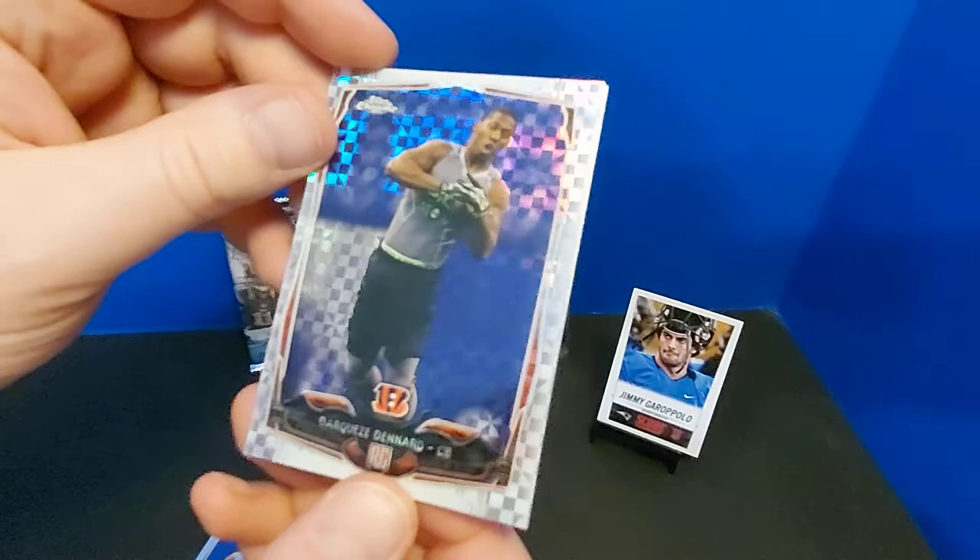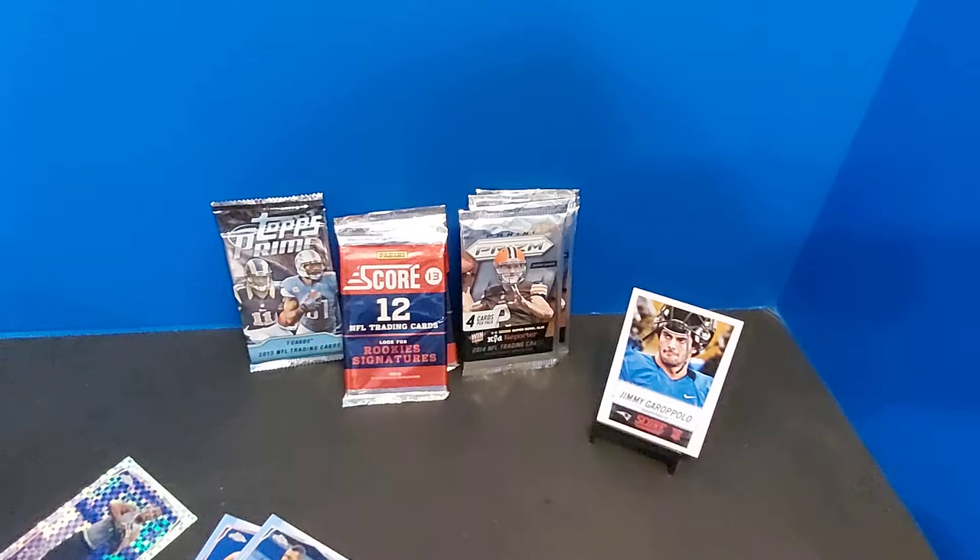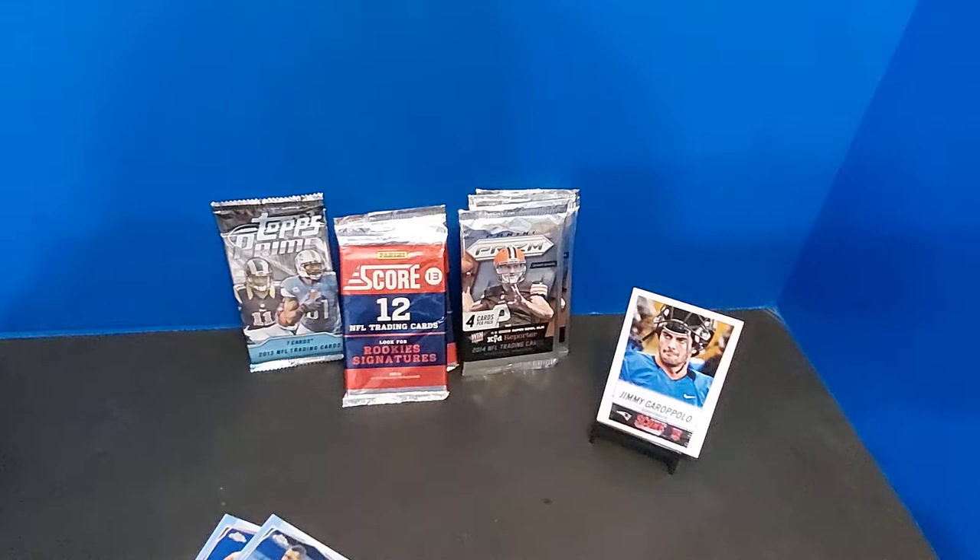Darquise Denard and JJ Watt — this is a third year card. Cool. Even though I personally don't remember Darquise Denard, that is a fun picture. Cornerback. Got to love the foils.